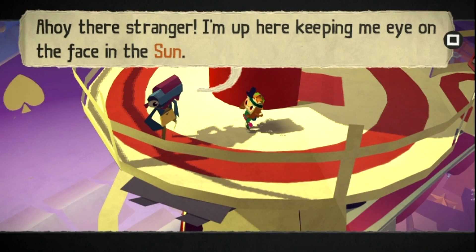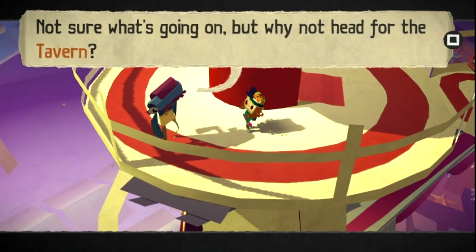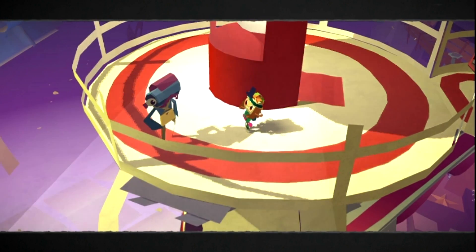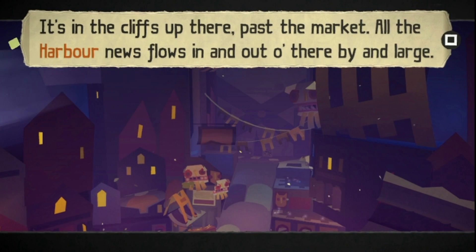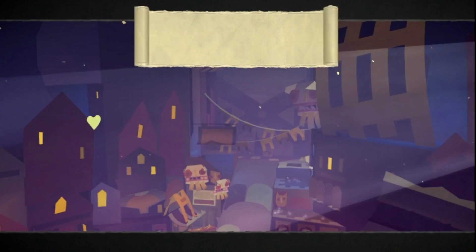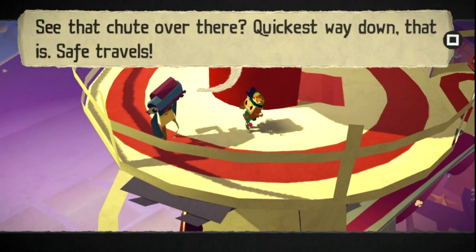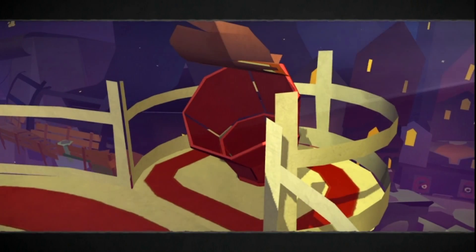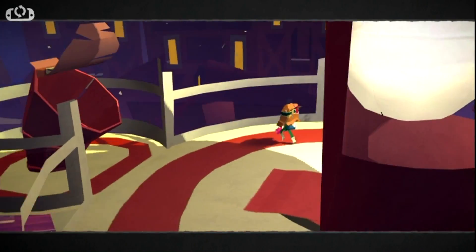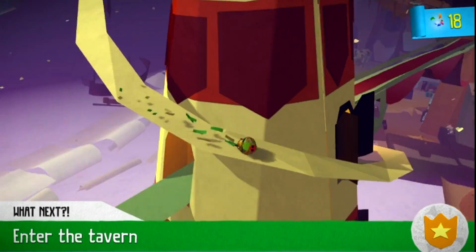Ahoy there, stranger! I'm up here keeping my eye on the face in the sun. Not sure what's going on, but why not head for the tavern? It's in the cliffs up there, past the market — all the harbour news flows in and out of there. See that chute over there? Quickest way down, that is. Safe travels. Let's jump into the chute! Down we go! Awesome, whee!